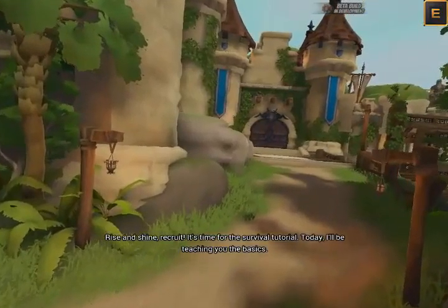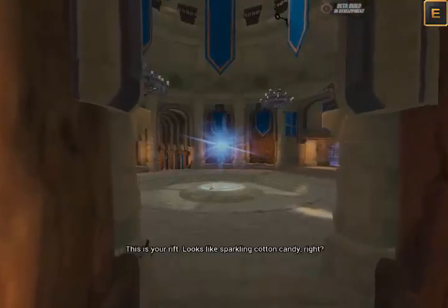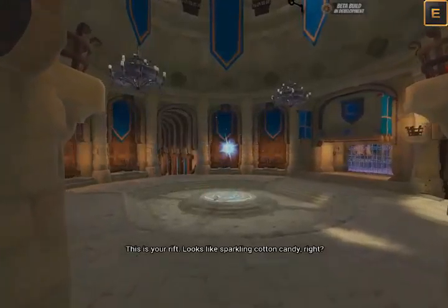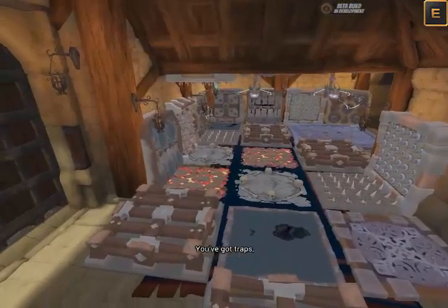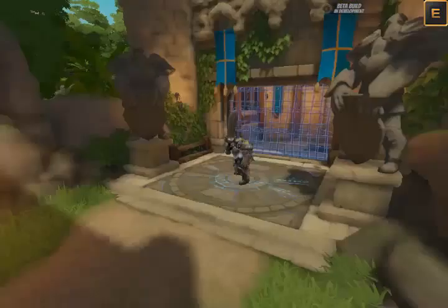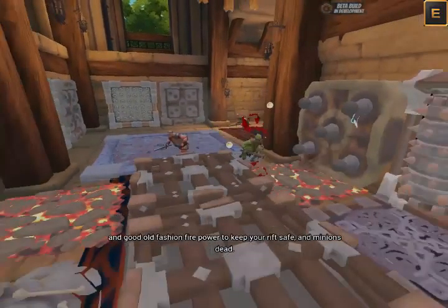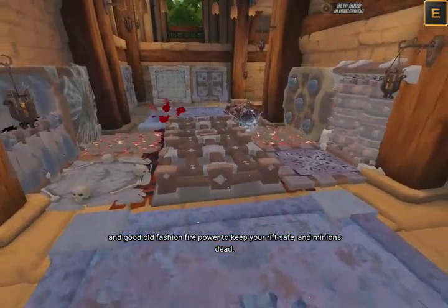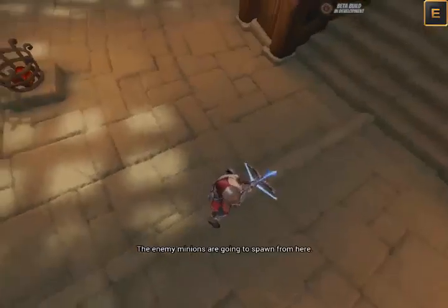It's time for the survival tutorial. Today I'll be teaching you the basics. This is your rift — looks like sparkling cotton candy, right? It's your job to kill these ugly minions. You've got traps, guardians, and good old-fashioned firepower to keep your rift safe from minions. Okay, let's get started.